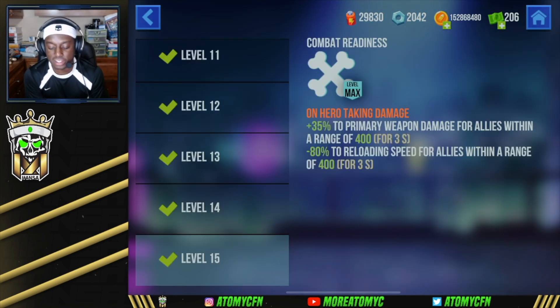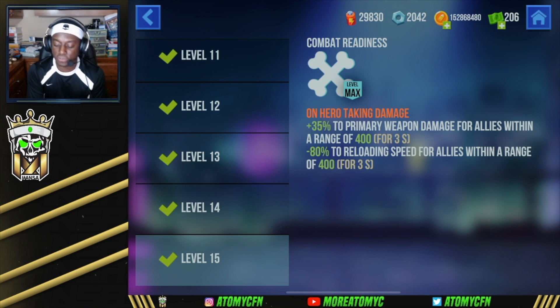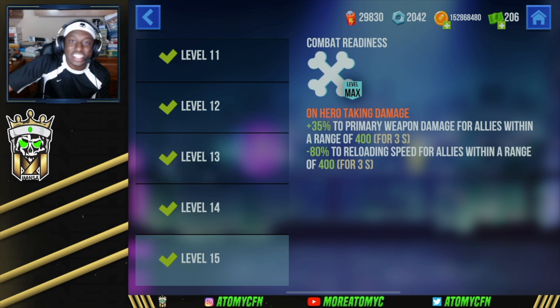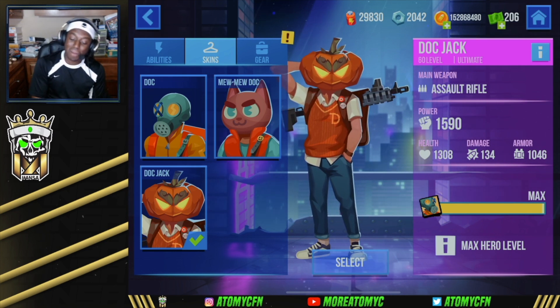His Combat Readiness passive gives plus 35 to primary weapon damage for allies within a range of 400 for three seconds, and minus 80% to reloading speed for allies within a range of 400 for three seconds, all triggered on hero taking damage. So Doc loves to be in the fight — whenever he's in it, he gets all these boosts and passive increases to his weapon, making him very, very strong.